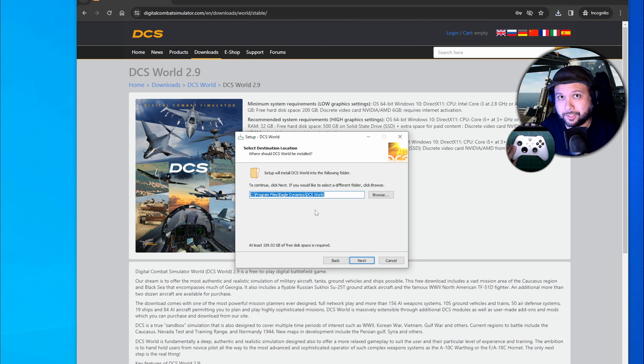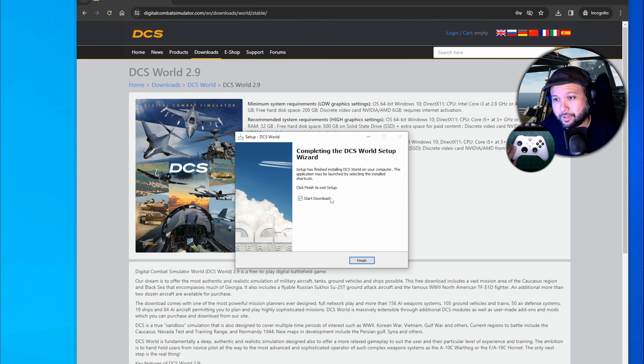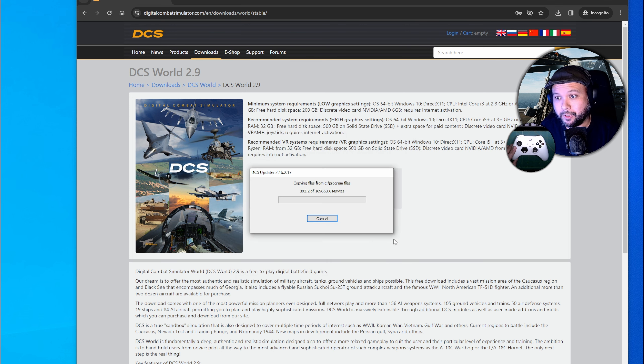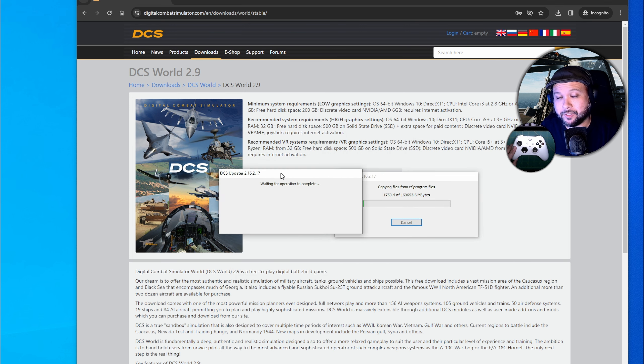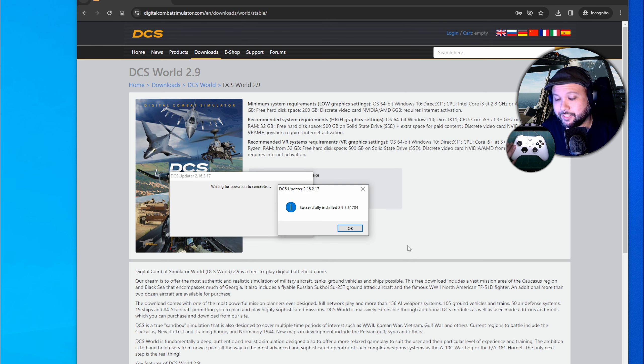Here you get to choose which maps to install with DCS. Most people play on the Caucasus terrain, and there are many more terrains to choose from. In my case, I'll install both Caucasus and the Mariana Islands terrain. Once installation is complete, make sure Start Download is checked, then click Finish. DCS will begin installing — or if you already have DCS in a separate location, it will copy from there. DCS is now successfully installed — just hit OK.